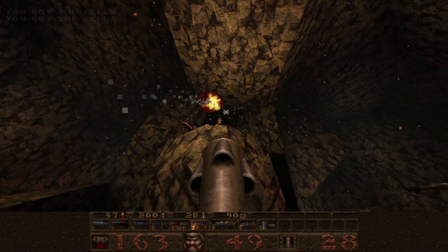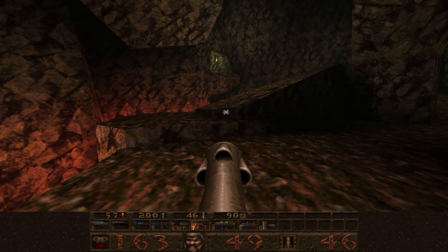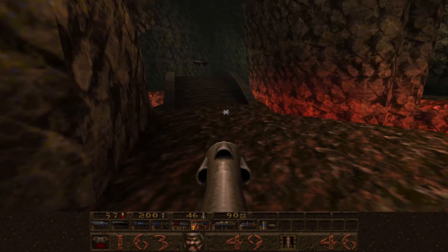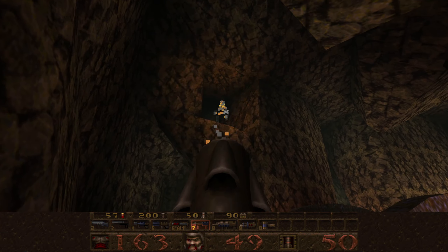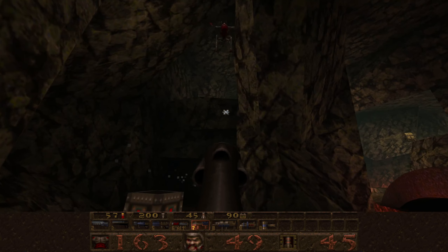Those guys have a lot of pentagrams there. We can head up to the armor but no real need to at this point. So let's just keep going. Rocket launcher - don't need the nails. There we go. A couple of gremlins around me on the catacombs.